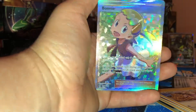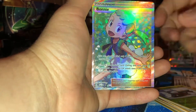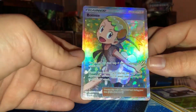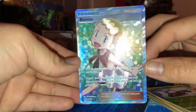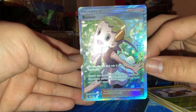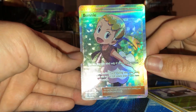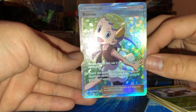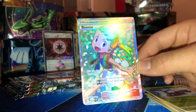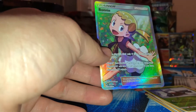Look at the design on this card. That is amazing detail. Wow. You can play this card only if there is any Stadium card in play. Discard that Stadium card. During this turn, your Zygarde GX can use its GX attack even if you have already used your GX attack. Wow. Damn. You can make Zygarde do anything with this thing. Let me sleeve this up.